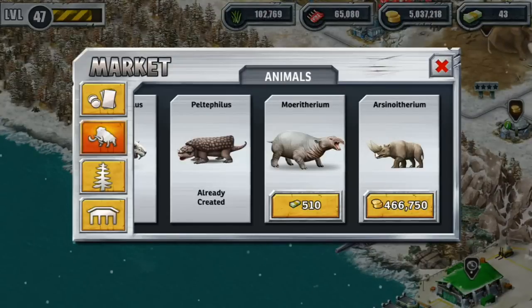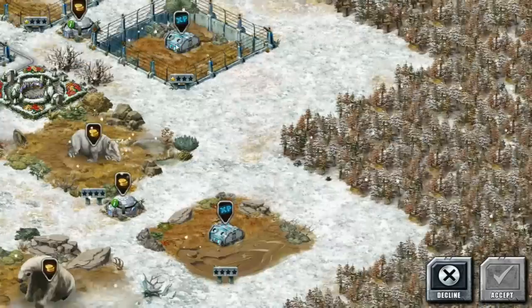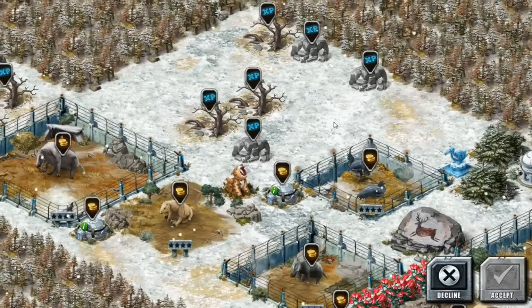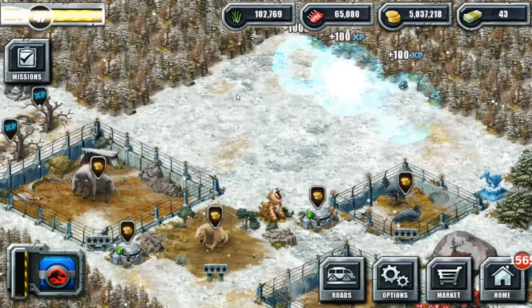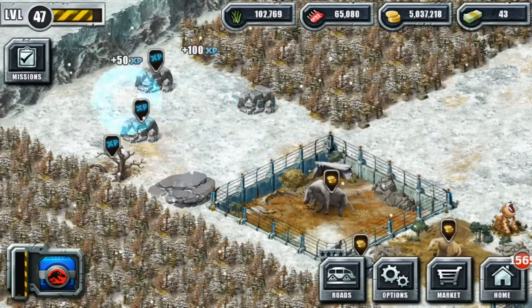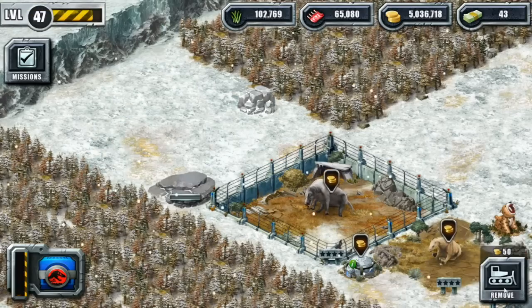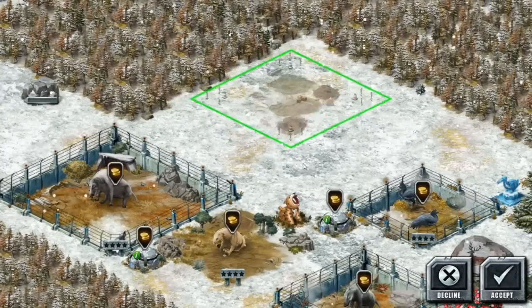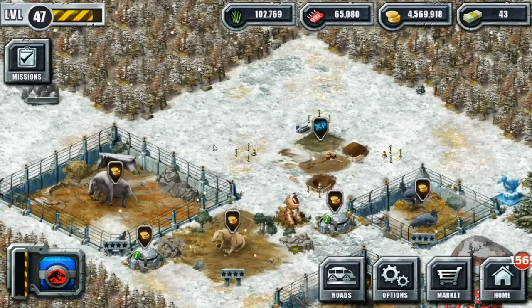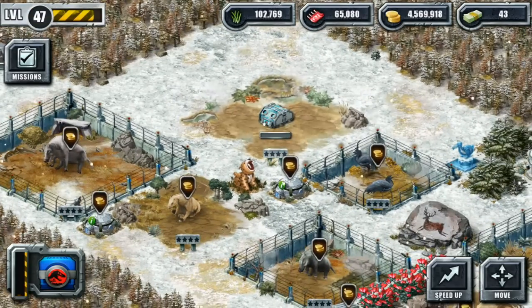It's the guy with the big giant horns — the two-horned rhino guy! And I think we can actually afford to get him if I have some space. If we clear this out, we'll have space for him. Wonderful — now we have room for the new little one we've just added. Let's come into the market, get this guy, and put him down right over here next to the super expensive Sabertooth. Now we have another plant eater.